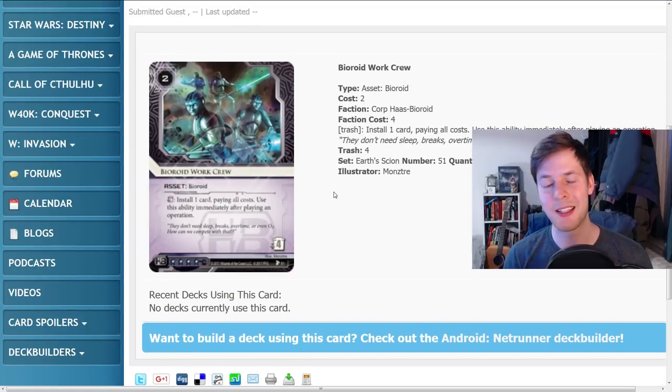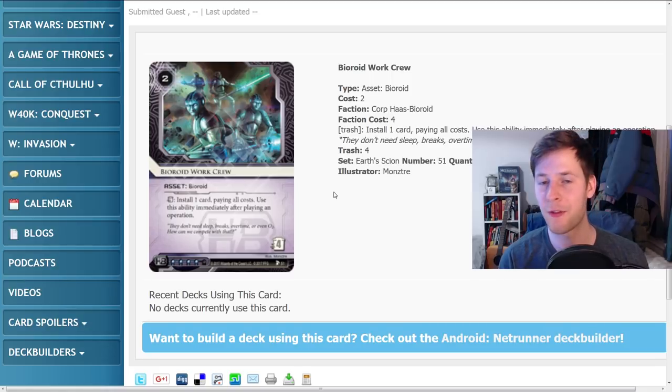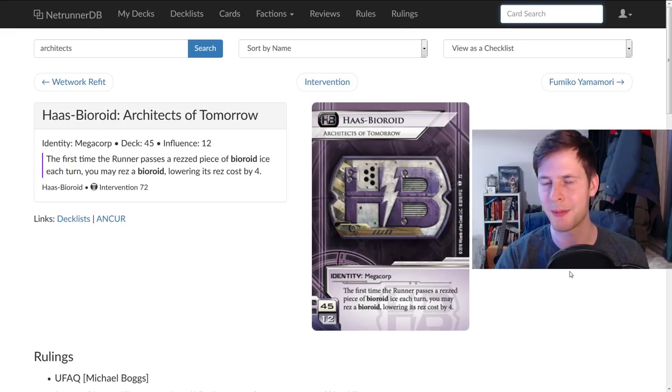However, we have another HB card in this pack that is absurdly good — it's on the opposite spectrum. This is Biroid Work Crew. It's two to rez, four to trash, so already the rez cost and trash cost are in favor of the corp. It's a biroid asset, which is a subtype we haven't seen on enough assets to date, and why that matters is because you can rez them for free with Architects of Tomorrow — that's good.